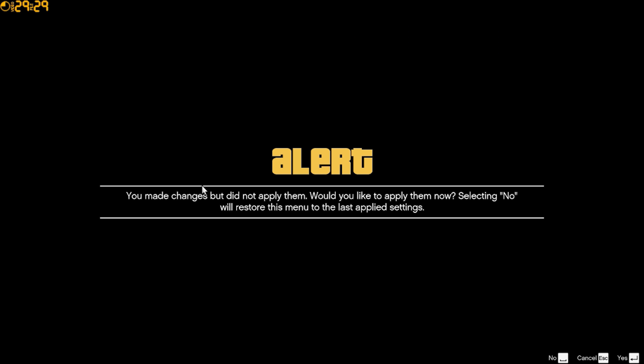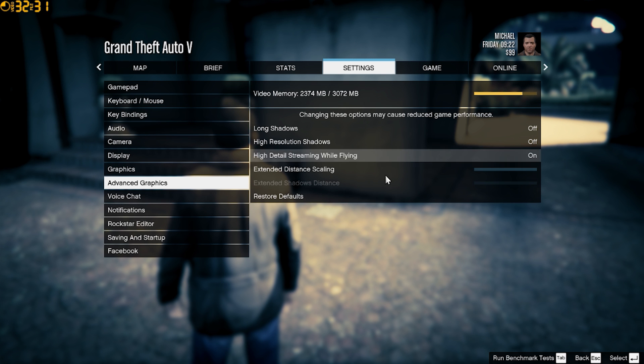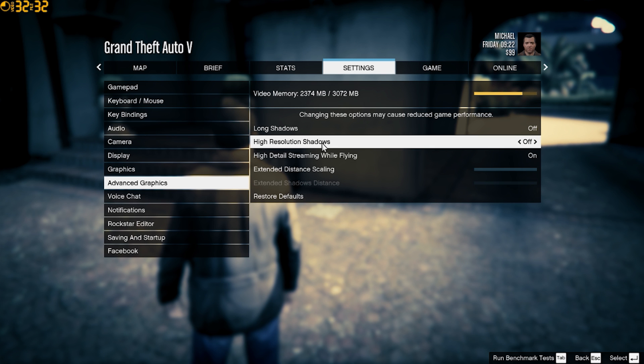Advanced graphics: I have high resolution shadows off because it takes up a lot of VRAM. You don't need extended distance scaling because it's just background stuff you don't really see.